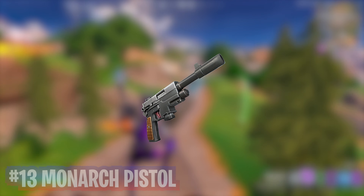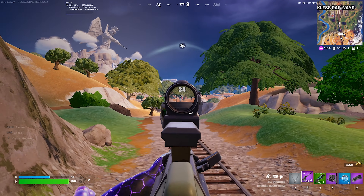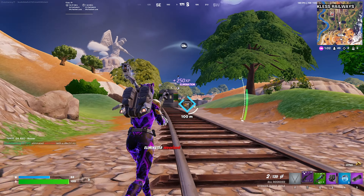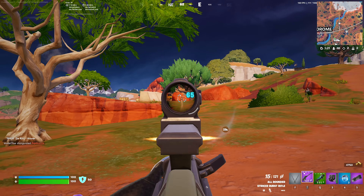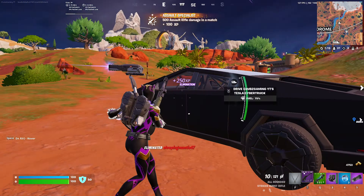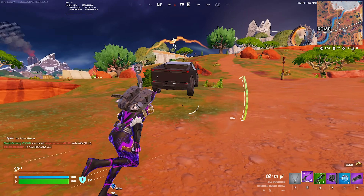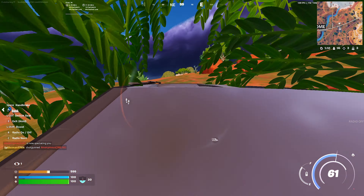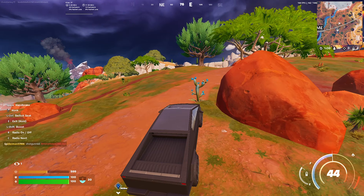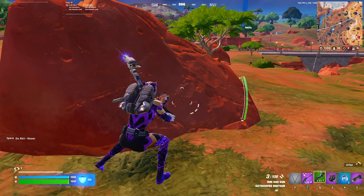Next at number 13, we have the Monarch Pistol. This might be a little controversial to put it this low on my list, but I don't think this is a bad weapon at all. I've only used it a few times this season and, similar to the Hyper SMG, I only use it off spawn if it's the only weapon I find. Even if I see the Doctor Doom mythic version, I would still rather carry an AR, as I think any AR this season would be better at close and mid-range fights. It does do a lot of headshot damage when you ADS, but I'd still rather use an AR, which is why it's number 13.